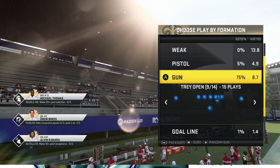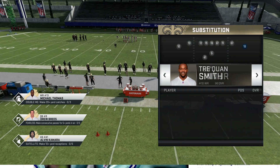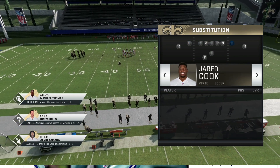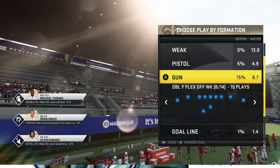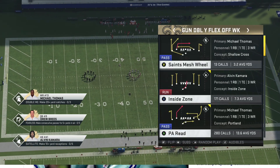We're going to be back in the Saints playbook. The name of the formation is the Double Y Flex Off Week. You can put a faster tight end or whoever you want in the position where Jerry Cook is, but for the sake of this video and what we're going to go over today, we're going to leave it alone. The name of the play is the PA Read.